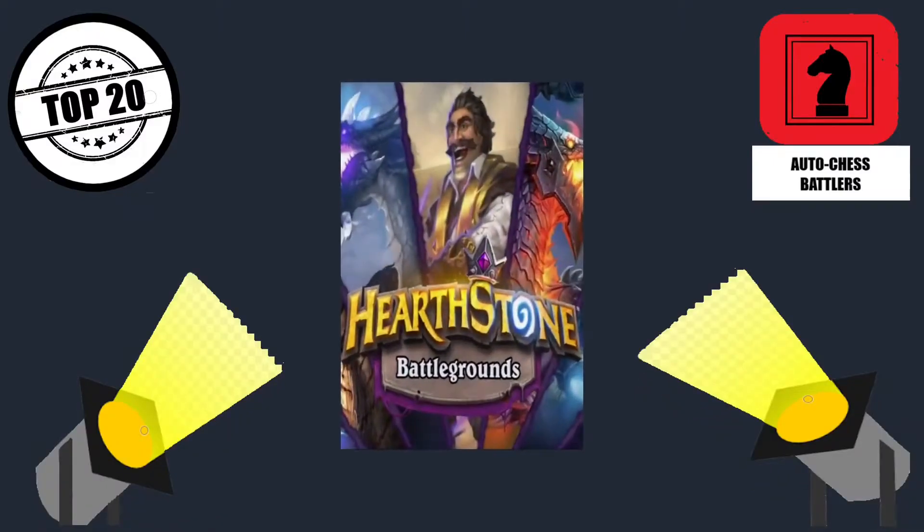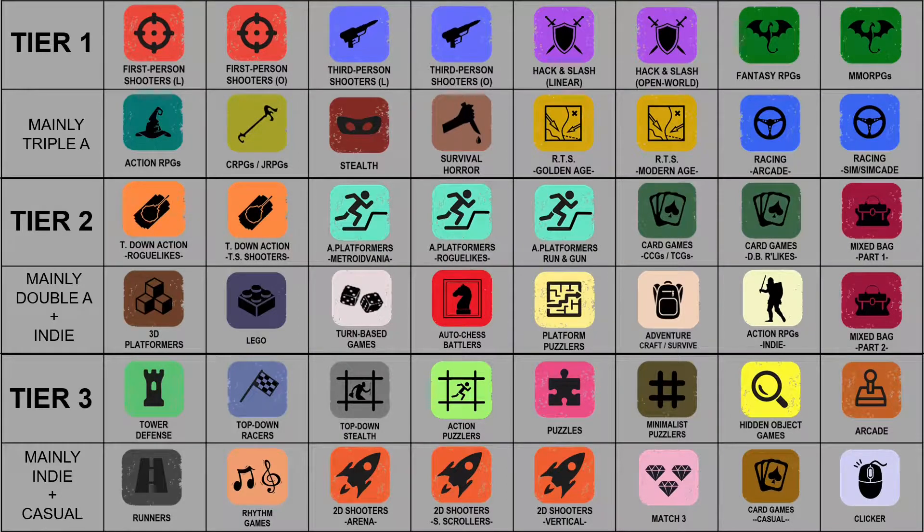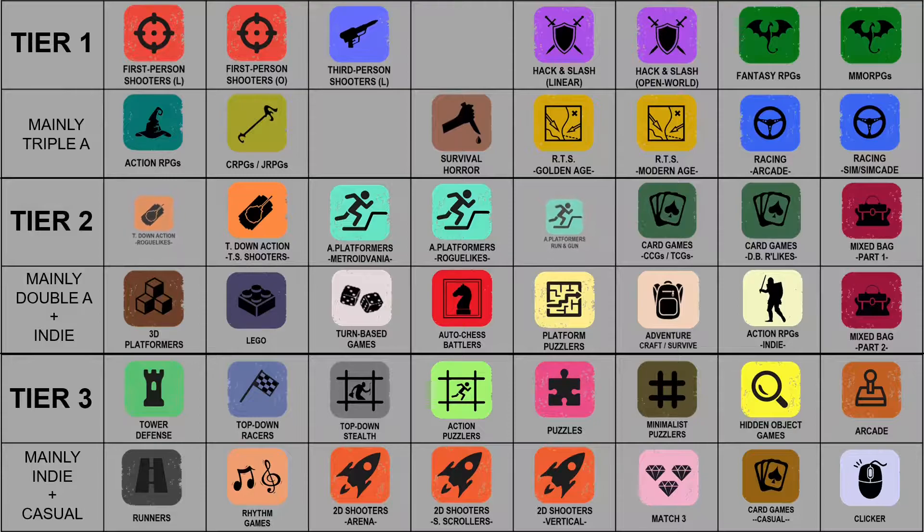It is indeed Hearthstone Battlegrounds. Anyway, to the checklist — we're going to start ticking off the genres we've already covered on this journey. We've done two from the top tier row and two from the middle row. Looking at the auto chess battler, a few things to be said: a lot of these involve multiplayer, and because it's quite a new genre, I've yet to purchase a few of these games. An auto chess game involves two steps: you purchase minions or units, then watch them do battle against your opponents.